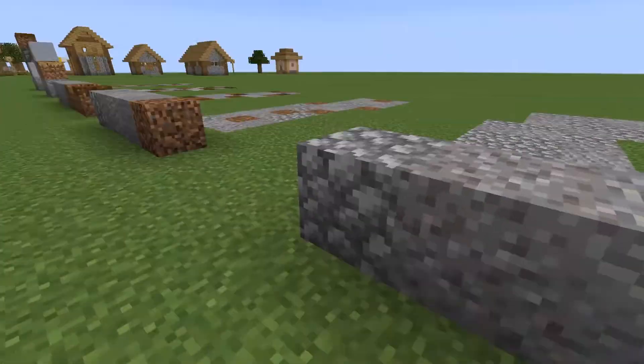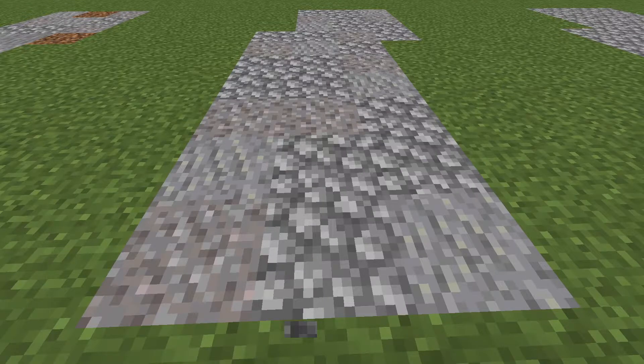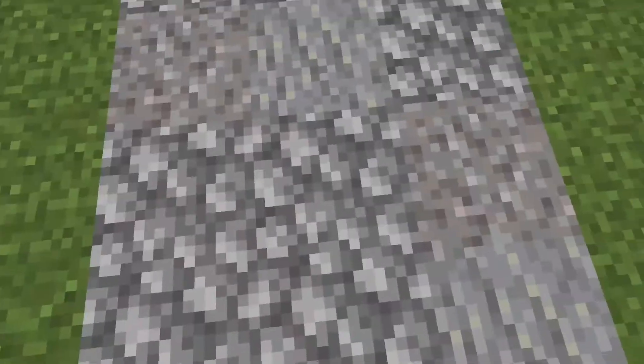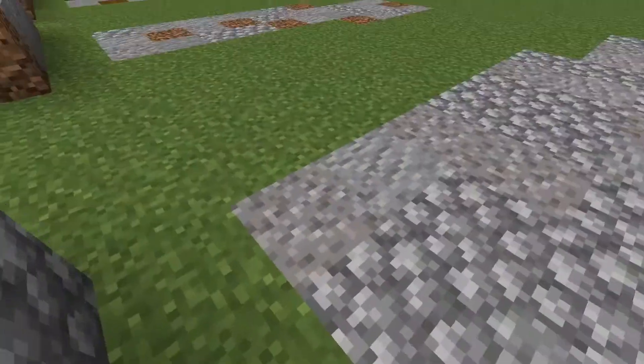This next path is made of andesite, gravel, and cobblestone, adding some basic texture to the path that I think anyone should be able to do. Just take the cobblestone path and randomly add some gravel and andesite blocks around — keeping the gravel and andesite somewhat separate, but mostly cobblestone still in this path.